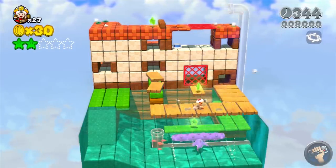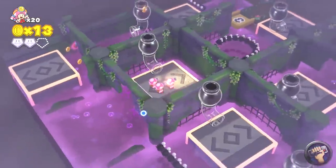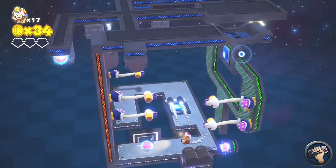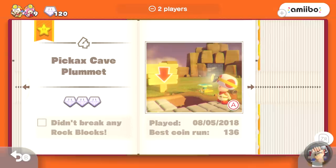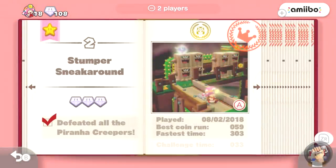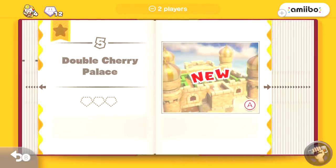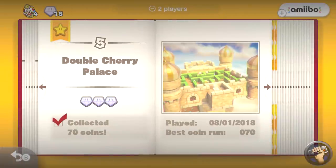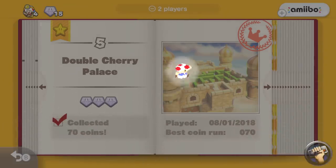Unlike the Captain Toad levels in Super Mario 3D World, these levels don't have a time limit. The main goal of the game is to just get players to think. Each level ends once Captain Toad obtains a Power Star, but before collecting it, the player must navigate each level and locate any extra treasures and collectibles. Each level has three collectibles known as Super Gems, plus a set objective that must be cleared for 100% completion. The problem is you don't get to see the objective up front — you need to beat a level at least once first, and only then will you see the secret objective. Essentially, I'm playing these levels three times per pop.